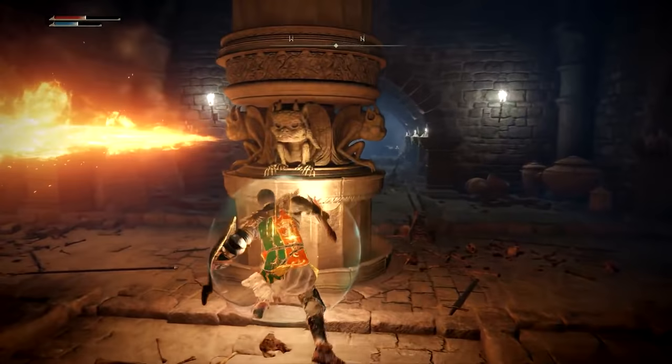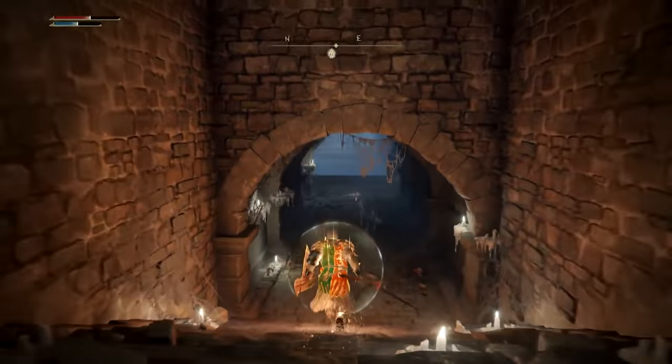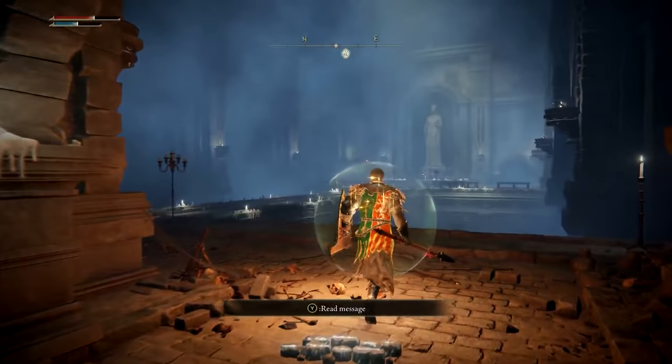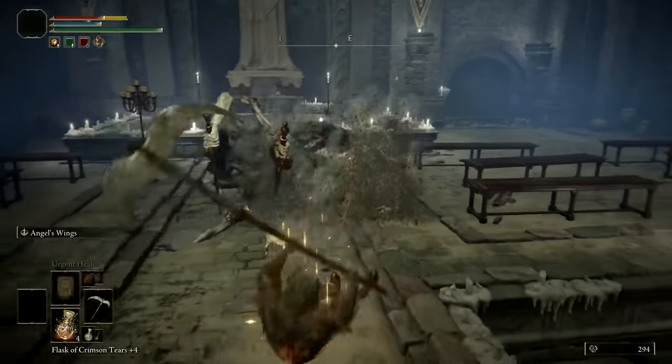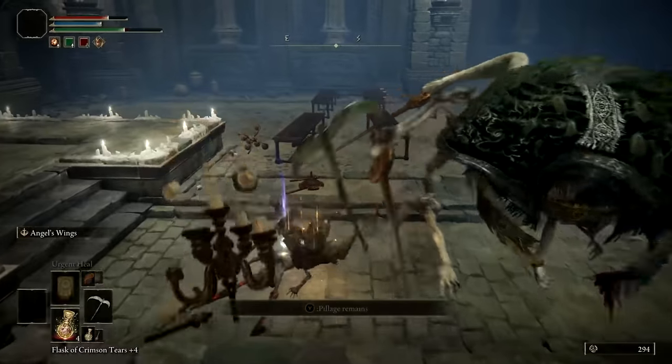There's a dead end to the left with some enemies waiting in ambush and also some items to pick up. We're just going to continue straight into a grand open chamber. There's a bridge in this chamber, and across it you'll find the Erdtree's Favor talisman — but beware, two abominations will drop, one on either side of the bridge, and close in on you.